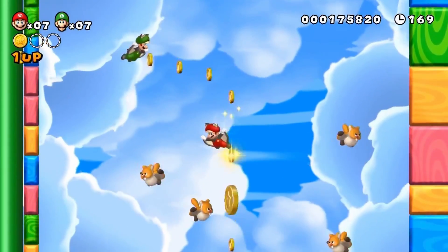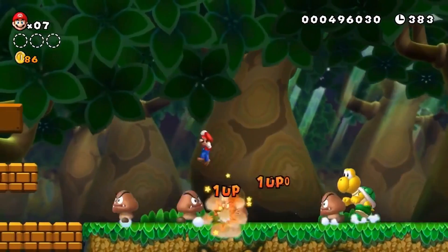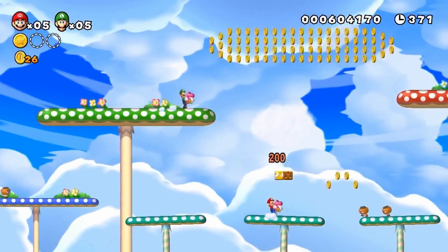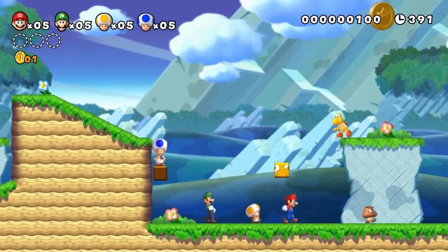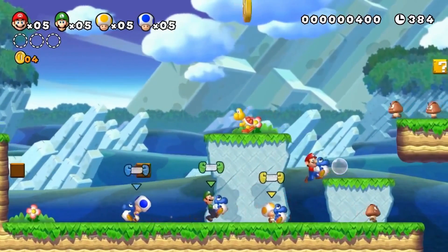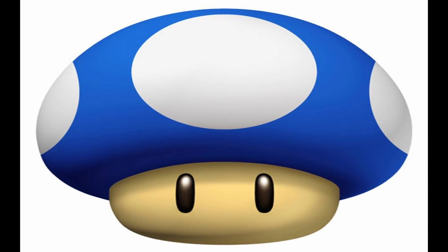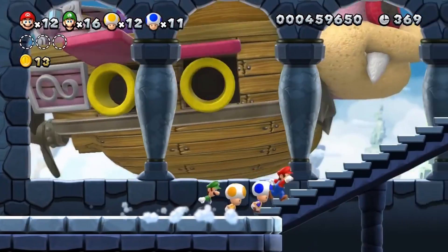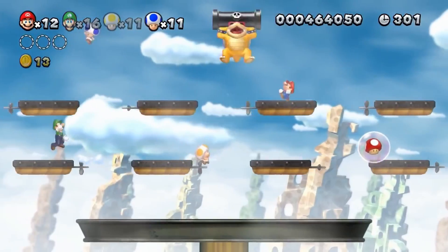The Flying Squirrel power-up allows players to glide across long distances, slowly descend down vertical paths, and cling to the sides of walls. Additionally, Baby Yoshis are an item that can be carried by a player, with each Baby Yoshi having a special ability dependent on its color, such as inflating in mid-air or eliminating dark areas. Some older power-ups also have new abilities, such as the Mini Mushroom now allowing players to run up walls.